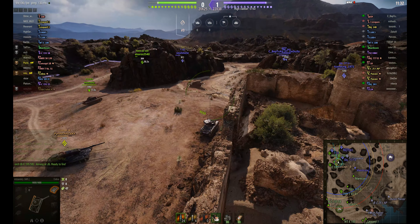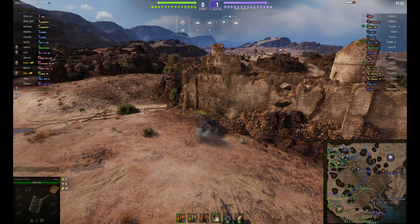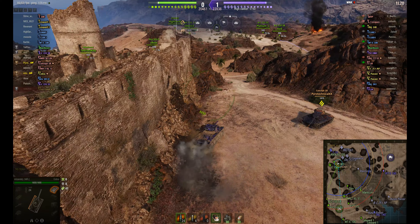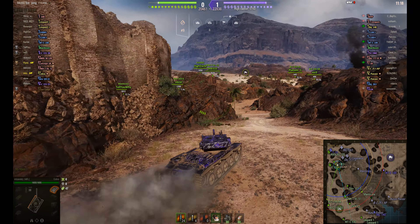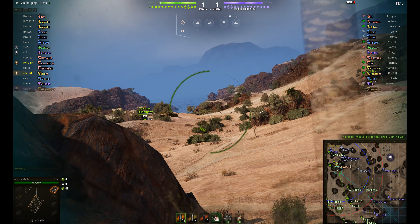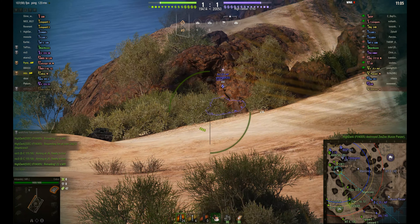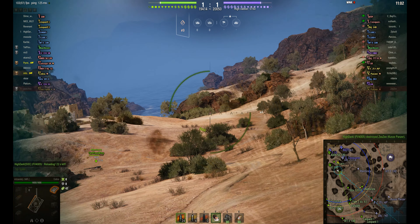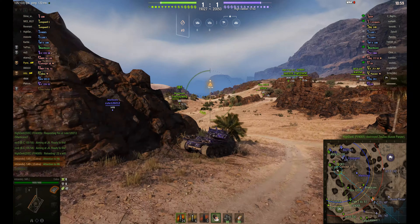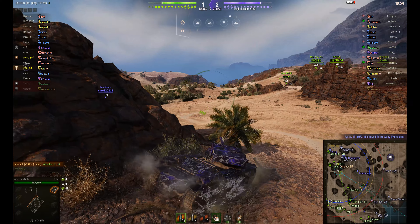A bit static here at the moment. No one wants to really poke out and take too much damage — waiting for tanks to push out. I've decided to come round the back here and look for some other targets. Manticore's down there. It's a Bat Chat 25 TAP, the T9 one. Could put a blind shot in there but doesn't want to. Manticore goes well... they lose the Manticore. A bit unfortunate.